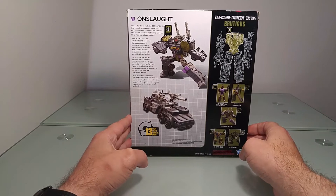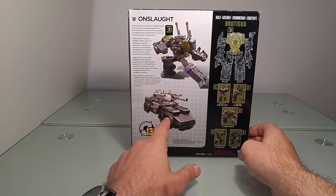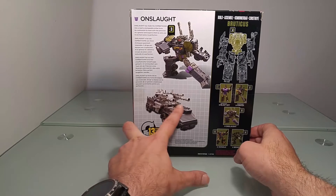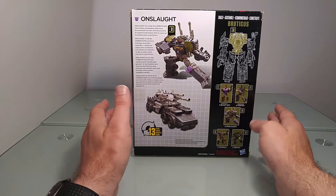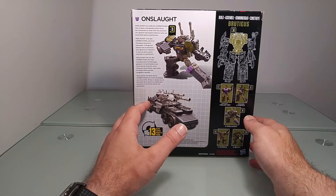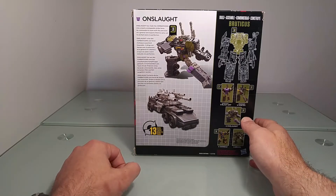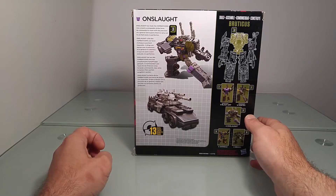On a un aperçu de notre Onslaught dans son mode combiné, version Bruticus. Au dos, on retrouve notre bétail dans sa forme alternative — c'est un remold du Hotspot qui forme Defensor, également sorti dans la collection Combiner Wars. Il est expliqué qu'Onslaught a fait des Combaticons une force d'attaque quasiment imparable, dirigeant l'équipe avec la précision d'un général, s'attendant à ce que ses plans soient exécutés à la perfection.